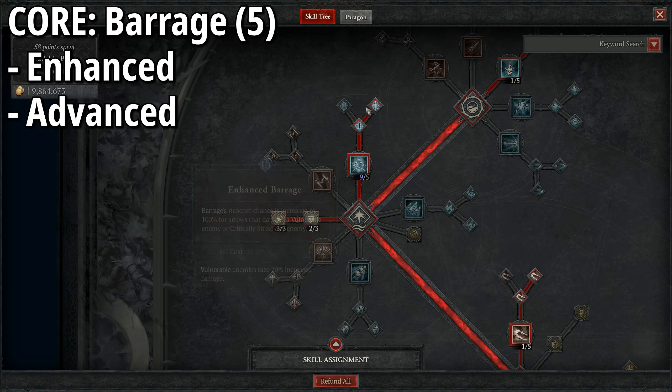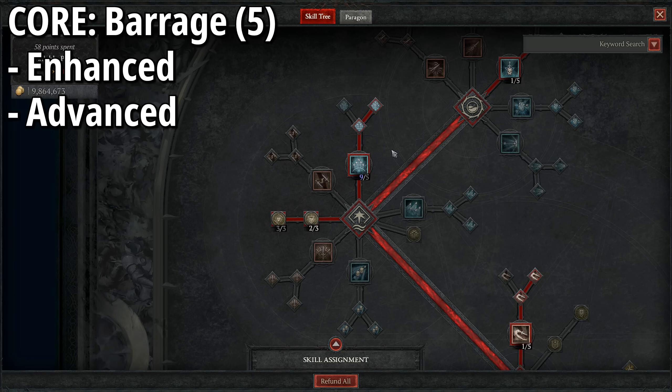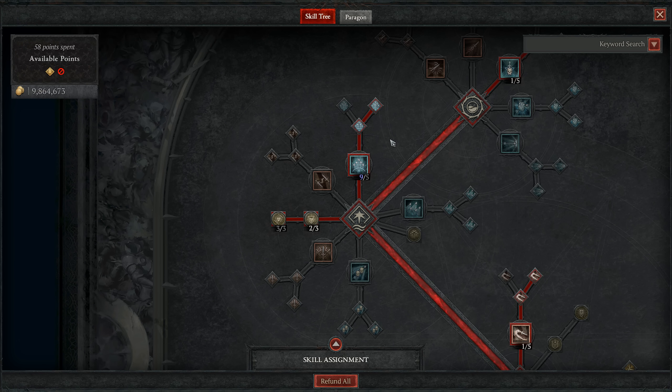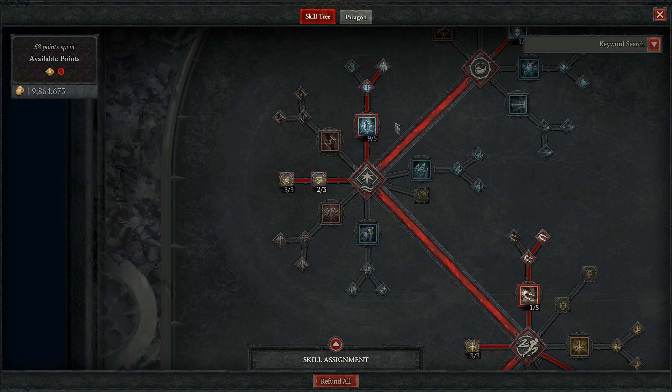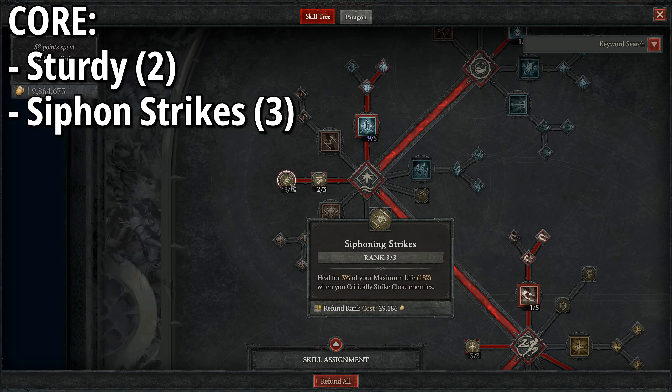That base 20% ricochet chance won't really be a factor because we go into Enhanced, meaning our ricochet chance is increased to 100% for arrows that damage a vulnerable enemy or critically strike an enemy. We are looking to critically strike as much as possible, and through our Paragon board we also have ways to make enemies vulnerable, so we're pretty much almost always having a 100% ricochet chance.